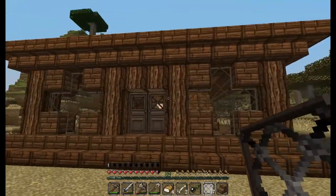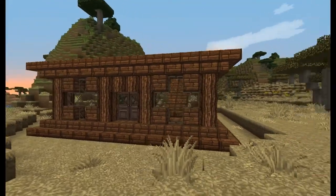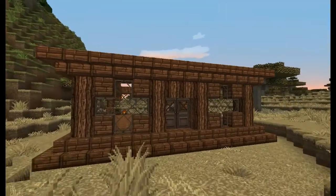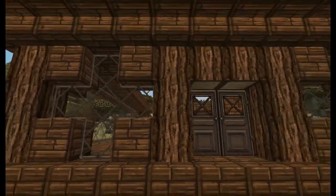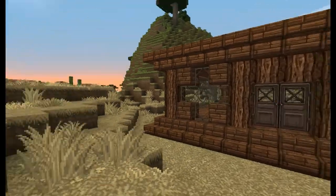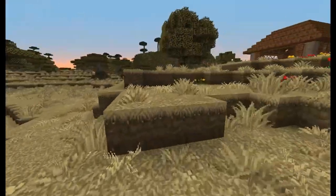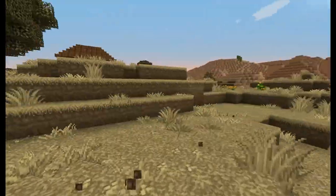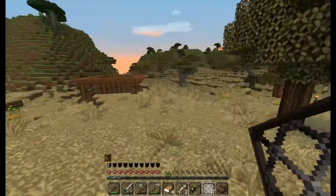So this is mid-progress. You can see kind of what I'm getting at here — imagine this but on top of it as well, around the doors, and this window being like those kinds of windows. That's how it's going to be for the roof, so it should be pretty cool. I'd give you a sneak peek picture of it but I don't want to ruin it.